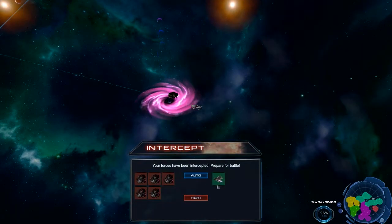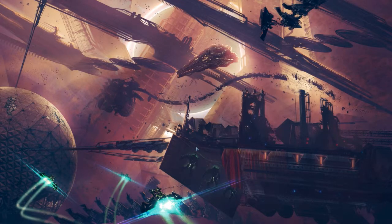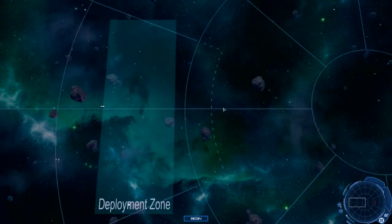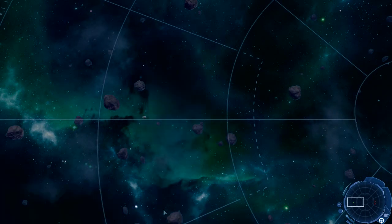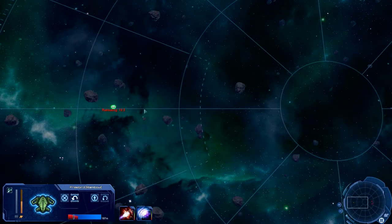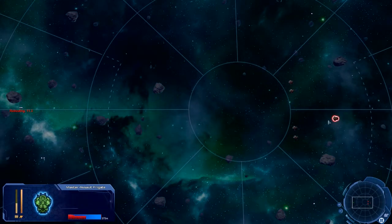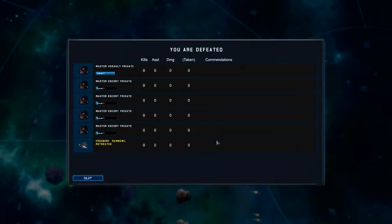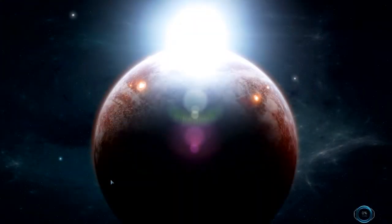Dammit, did they intercept my hero? Yes they did. Hopefully he'll be able to warp out in time, because it would be very unpleasant if they would kill him. Let's begin the battle and retreat. These guys are actually quite fast - I don't know if he'll make it. Hopefully he has shields. They're not that fast actually. Is this one damaged for some reason? No, it's just a different type of frigate. Yep, we made it!